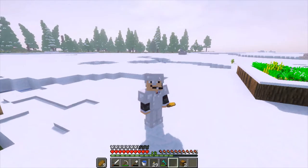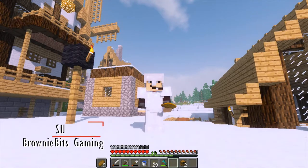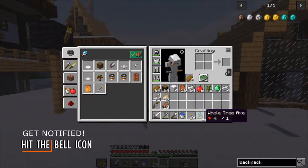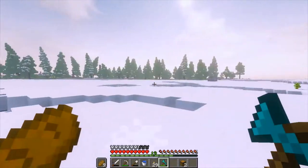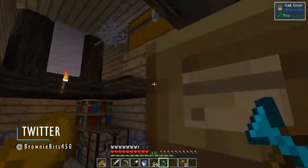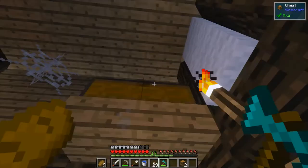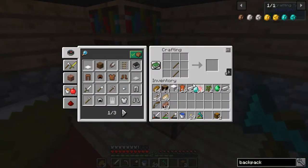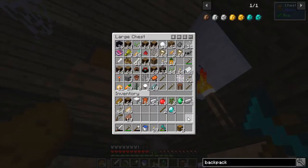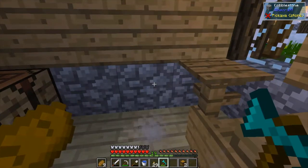What's up guys, Brownie Bits here and we are back in Nature's Beauty for a brand new episode. The last two episodes were kind of crazy but I have a lot planned for this one. I've already crafted the Whole Tree Axe — it's crafted with diamonds, and it acts like Vein Miner for trees. As long as you cut the very bottom log, it'll chop the whole tree down at the same time.